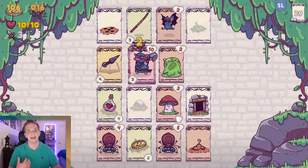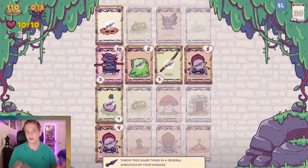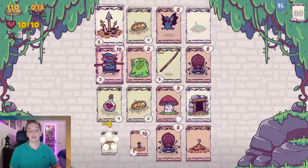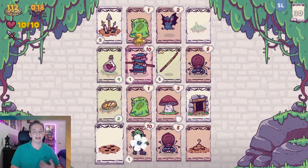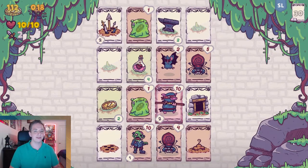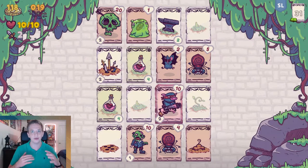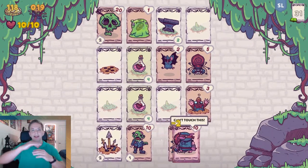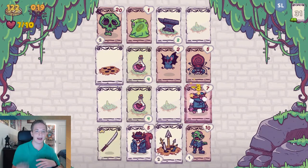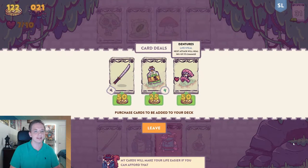If you move onto gold, you get gold that you can spend in shops that appear randomly, and you can also use it to unlock new classes. If you move onto scrap, you gain scrap that you can spend at blacksmiths that appear randomly and upgrade your weapons for the run. There are also traps that you can only safely walk on every other turn — spikes either come out or retract back in, which makes the timing of where you're moving really interesting.